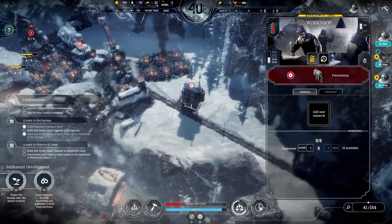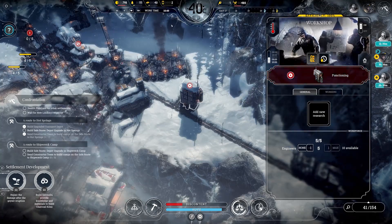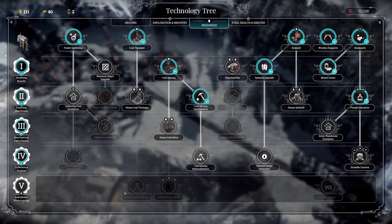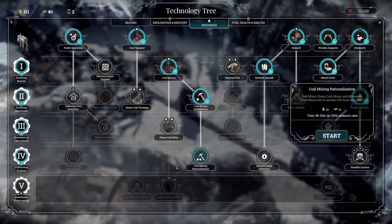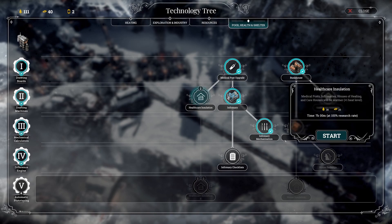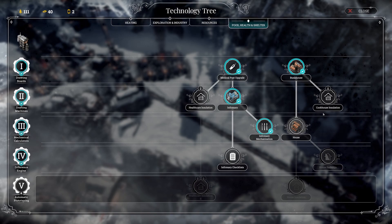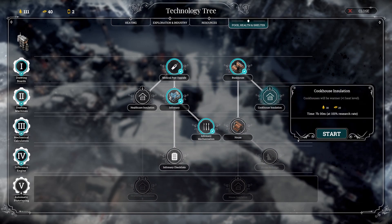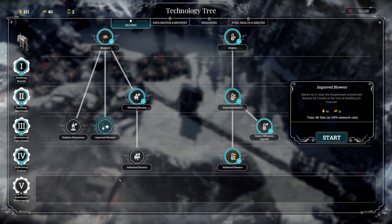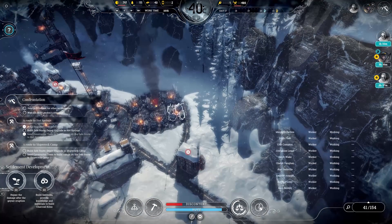We can make the coal mine more efficient. We could get healthcare insulation, which is only 20 steel — that affects medical posts, infirmaries, houses of healing, and care houses for plus one heat level. We could get cookhouse insulation, but I don't think we need that. Definitely no need to unlock the house since we don't have enough materials. Increased temperature — I don't like the part where we'll double the coal use, but that should be fine.